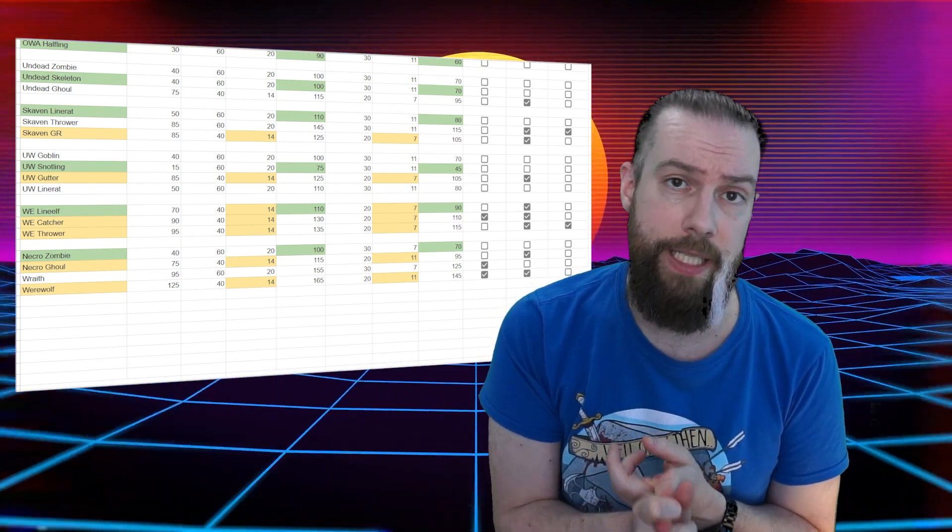Let's go in game and I'll give you a list of what's cool. The lowest cost positional that has picked both Sneaky Git and Dirty Player is obviously the Underworld Snotling coming in at just 75 TV. On cost alone this could be considered the best value for money. However, that is also the cost of five snotlings with no added skills, so it might not be worth it for that reason. Another solid contender is the halfling on the Human and Old World Alliance teams, both coming in at 90.